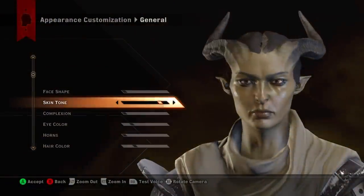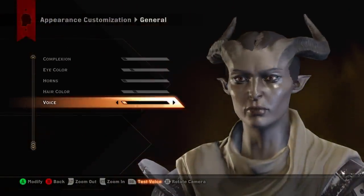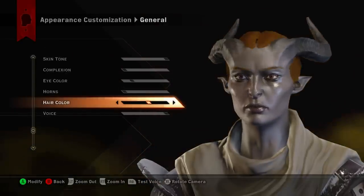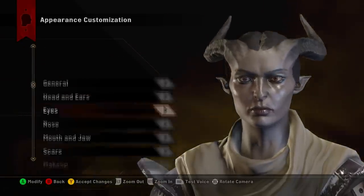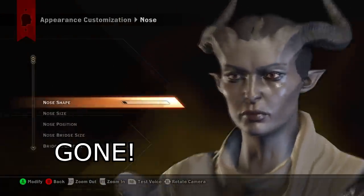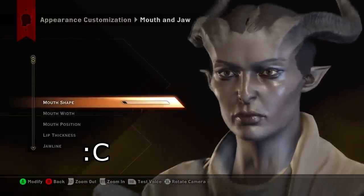First off, you can finally change your Inquisitor's appearance and voice selection via the Mirror of Transformation. That blinding lip shine you've always been wanting to take away? Gone. That horrid nose you didn't realize was so bad until halfway through the game? Gone. However, there are no new hairstyles available through the Black Emporium DLC.